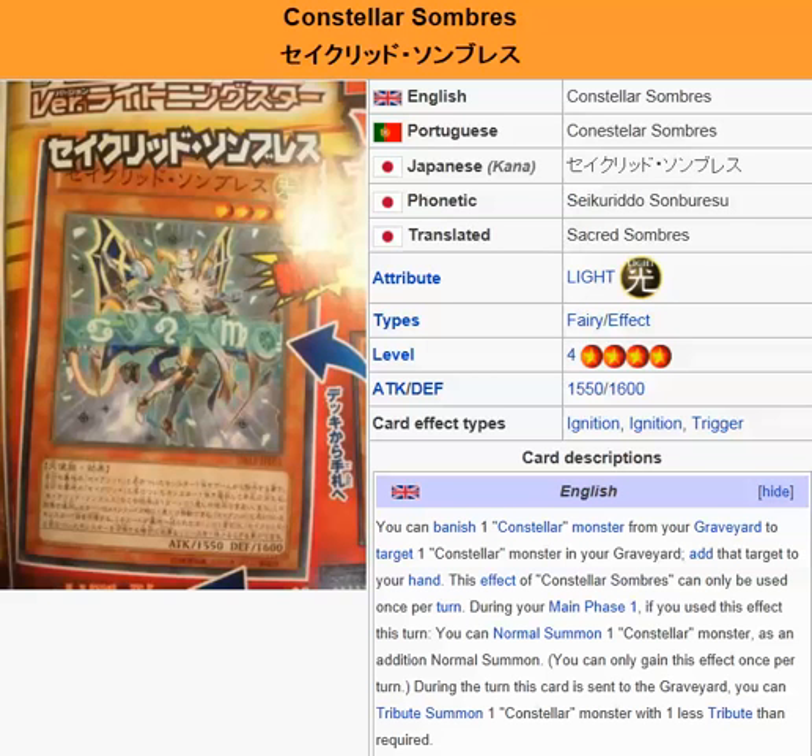And if you're good enough with it, this card can be a quadruple whammy — because then you'll be able to take advantage of that monster that you banished.